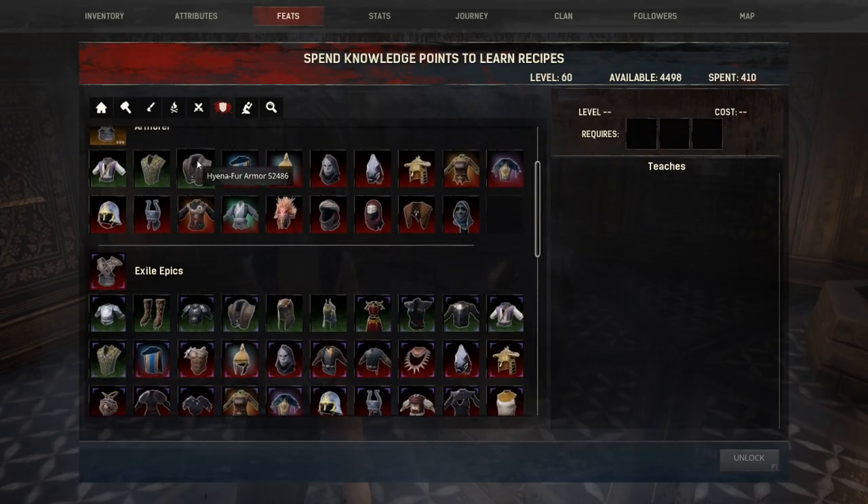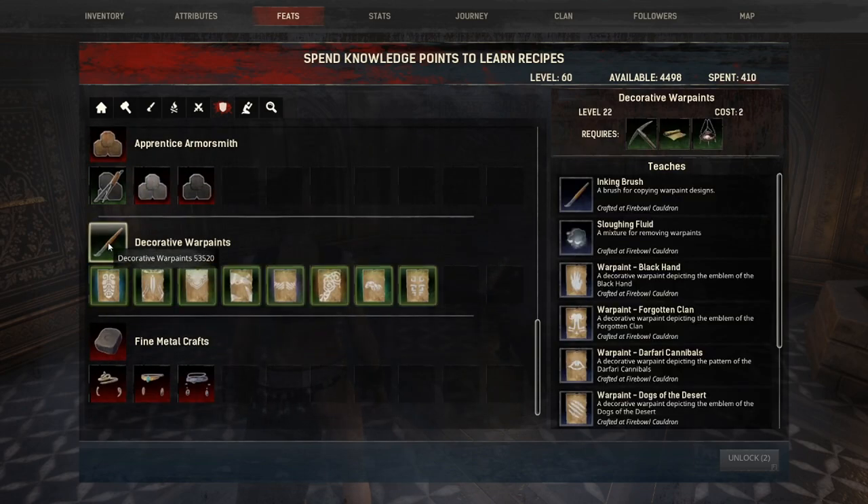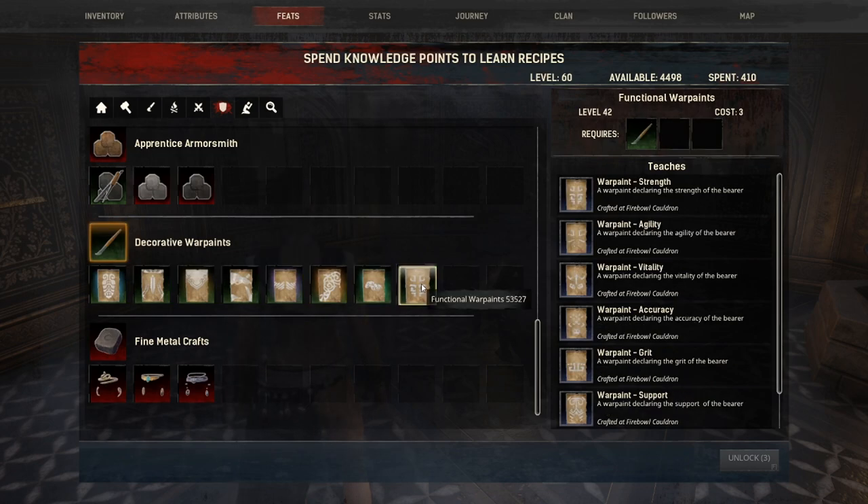You're going to find the feats for war paint under armor. If you scroll all the way down, you can see the first thing is decorative war paints, which requires you to know the fireball cauldron — you can unlock that at level 22. In order to make the buff war paints, you need to be level 42.